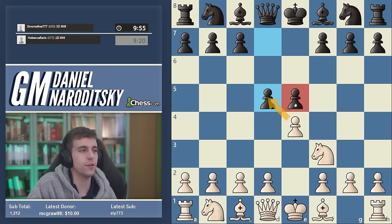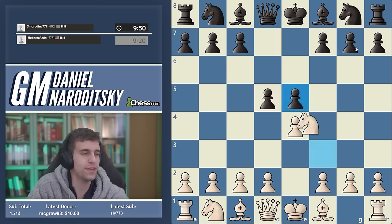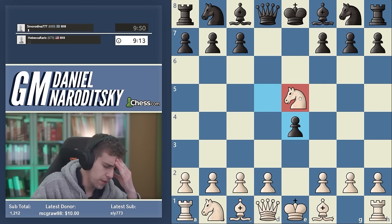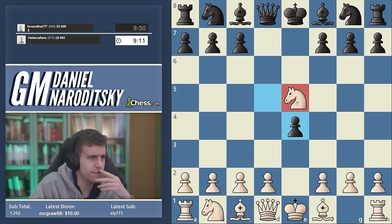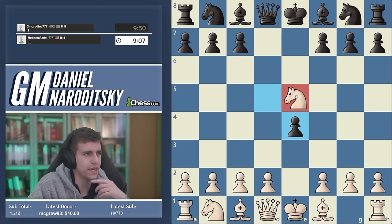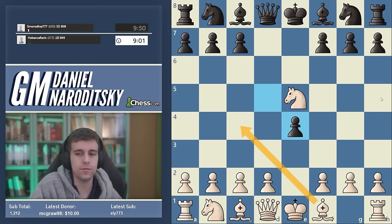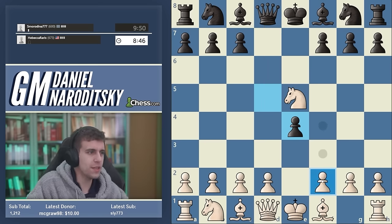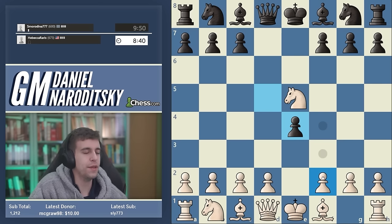I'm going to play the best line according to most GMs, starting with knight takes e5. E takes d5 is also good — there are multiple ways to get an advantage with white, but the line I learned is knight takes e5. D takes e4 — I'm pretty sure that's wrong. I'm tempted to play bishop c4 but a little worried about queen d4. Full disclosure, I haven't studied this in a long time, so we're going to play a bit safer.